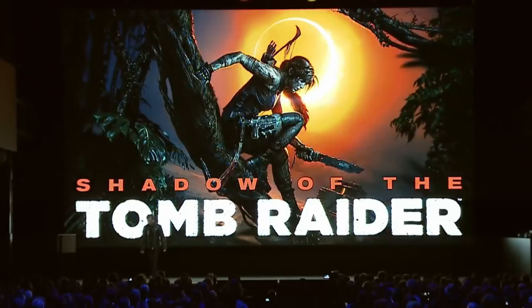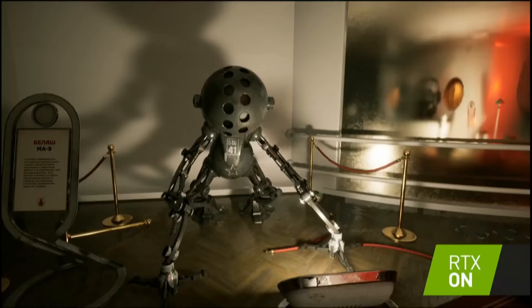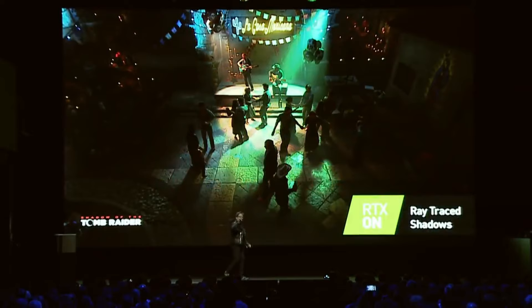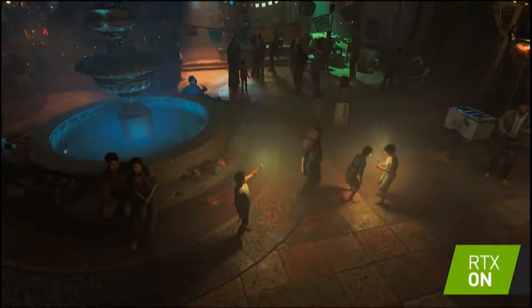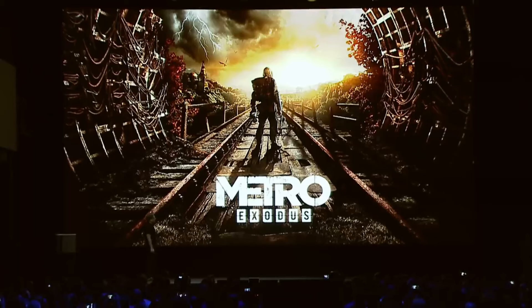At launch, NVIDIA showed off Shadow of the Tomb Raider, Metro Exodus, Assetto Corsa Competizione, Atomic Heart, and Battlefield V. Shadow of the Tomb Raider added ray traced shadows, which at 1440p dropped the performance of an RTX 2080 Ti from 122 frames per second to a still very playable 87. That 28% drop didn't come with much of a visual wow factor though — it's a nice subtle effect adding to overall atmosphere, but it's unlikely many people bought the game for this feature alone.